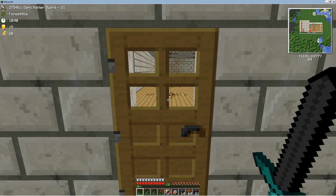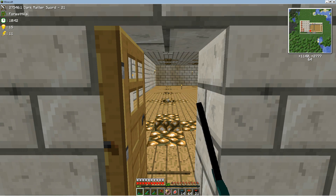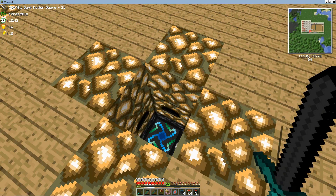Hey guys, what's up? This is Nozibor here with another Minecraft tutorial video. This time we're going to be using some mods. The main mod we're focusing on today is Equivalent Exchange, and I am going to be showing you how to make one of these wonderful power flowers as they're called.